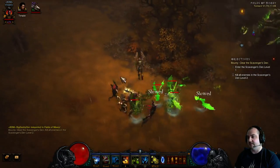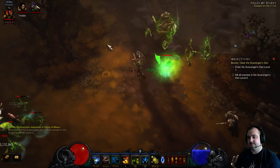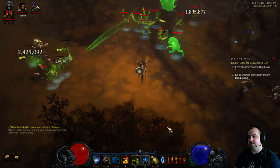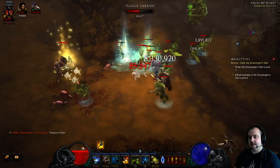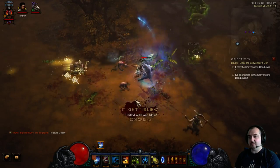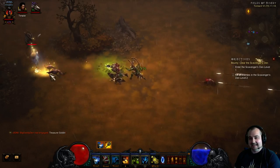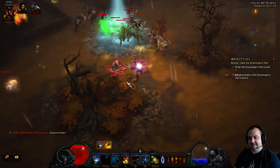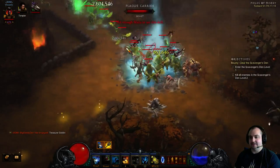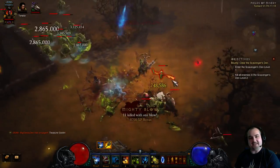So what you've got to do is just bunch them up, apply your dots, and then hit Soul Harvest — boom — and everything dies! Make sure you've got your dots applied and it just hits all of them — boom — and everything dies.